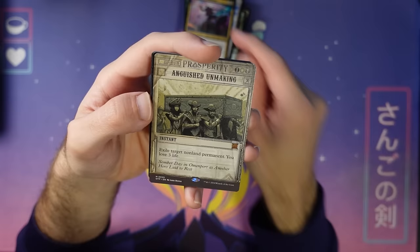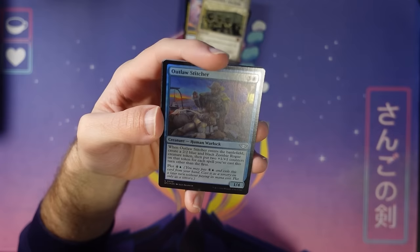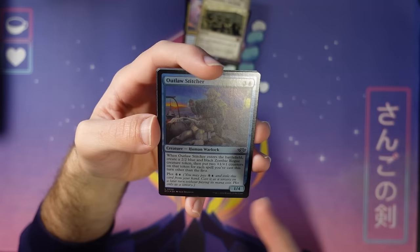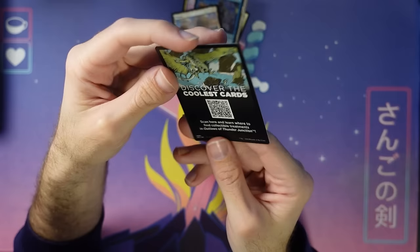Anguish Unmaking — another cool card off the bonus sheet. Foil Outlaw Stitcher makes you some zombie rogues, and if you cast enough spells you can make them even bigger. You can also plot this and do something cool with it later — that's why you would plot it. Yes, it is clever. Yes, we think we're clever. That's the answer to everything. And here's the Planes token, and one of those mercenary tokens — we haven't seen one of these guys yet. Here's this mercenary token right there.